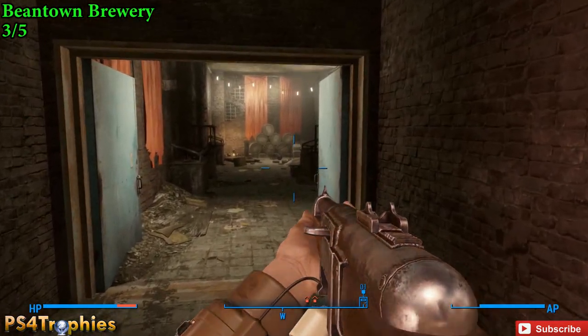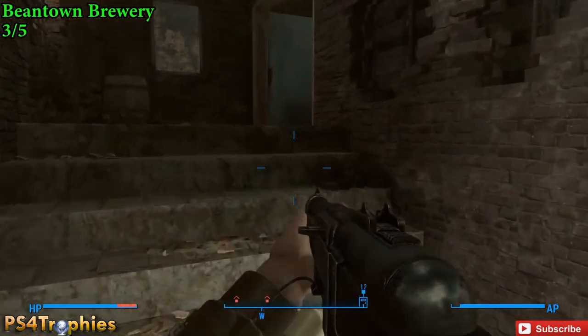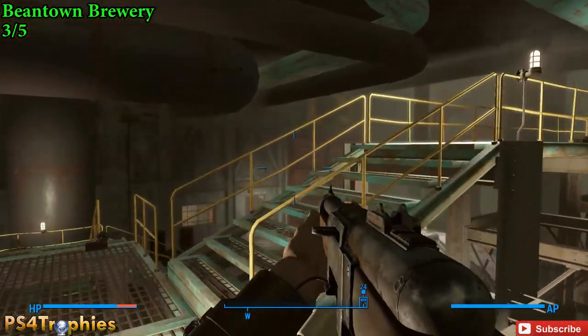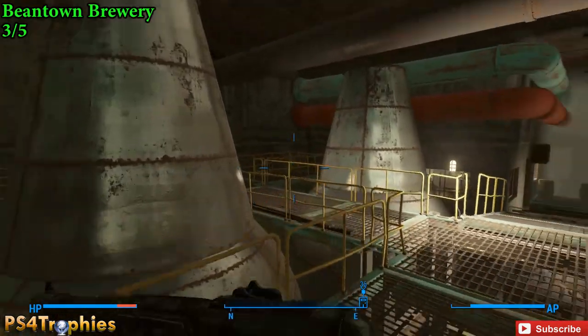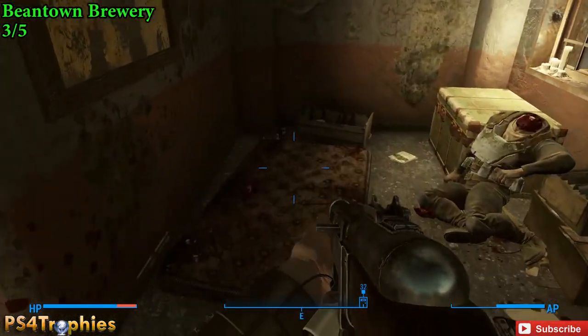Once you enter the brewery, you're going to have to go across to the opposite side on this level. Just take this catwalk here, and it's going to lead us into this little office.